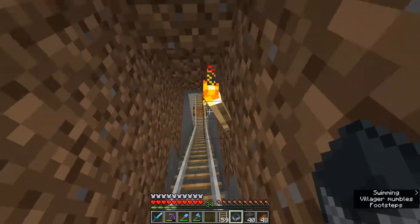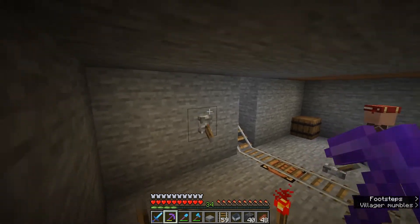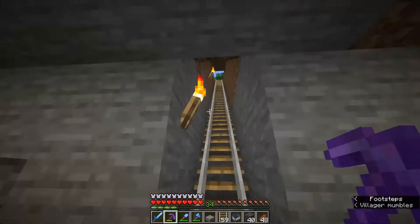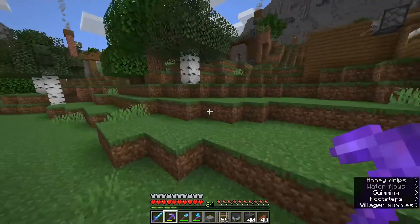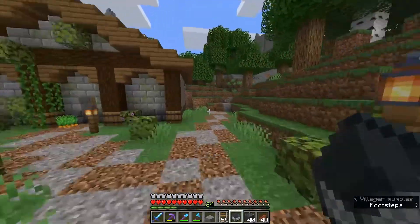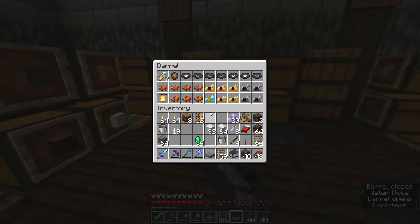We've got those netherite scraps — we're going to head over to the storage building to get enough gold, combine those all together, and turn our pickaxe into a netherite pickaxe. We'll craft up that netherite ingot. We need to craft a smithing table, which needs two pieces of iron and four pieces of wood. We'll put that next to the crafting table in the floor. We're going to do the silk touch pickaxe and there we go — we have our first netherite tool.